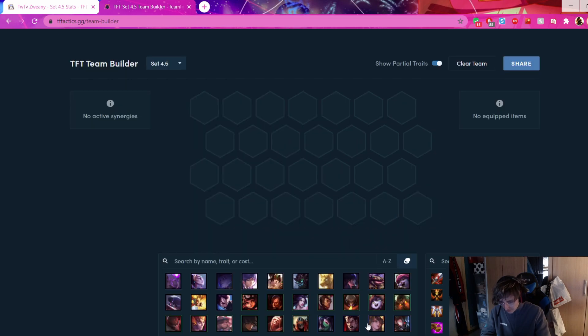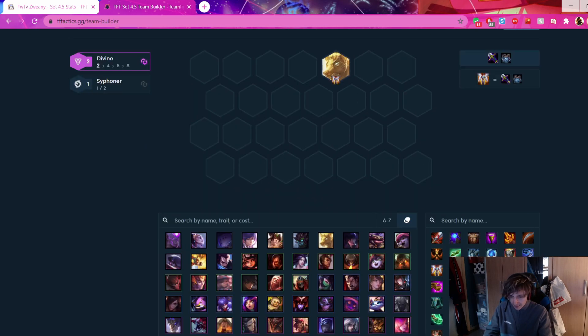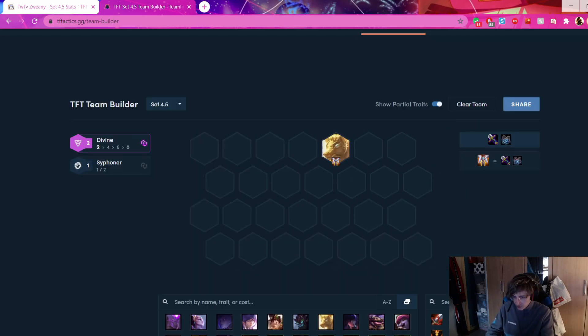Let's take a scenario: it's 3-2, you're level 6. Let's say your Chosen is a Divine Nassus with a GA and a Rod. A general rule of thumb is to be above 30 gold at 3-2 level 6. If you're low HP and your board is unstable and you're going to bleed out, roll to 0 and pick up a good chosen. Chosens like Sharpshooter Sivir are good. At level 6 you can only get 3-cost chosens, so Darius can work since he can hold IE, Enlightened Fiora, or Duelist Kalista.